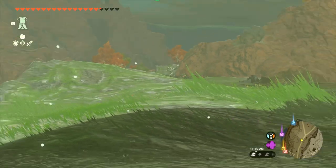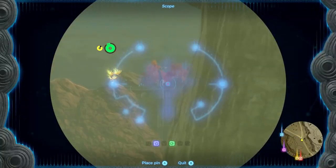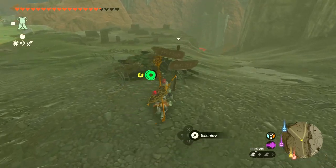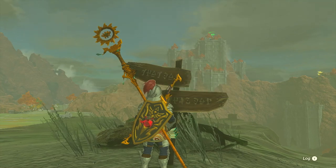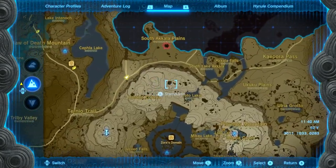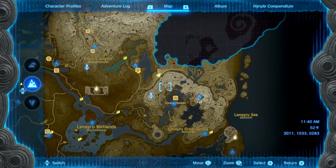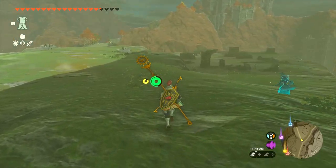There's a silver Moblin over here — looks like they're protecting the bridge. And there's that Gleeok — so terrifying. To the right is South Lake Akkala and up is the South Akkala Stable, which we haven't been to. We've been mostly around Zora's Domain, so there's probably a lot to discover around here.